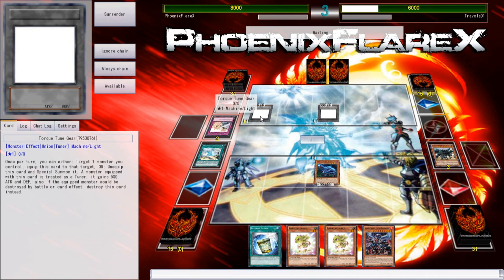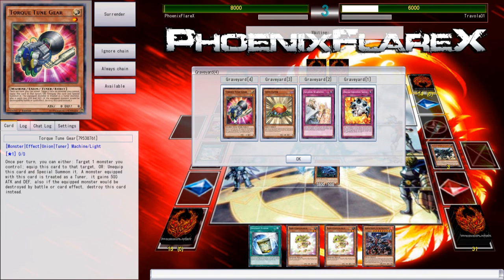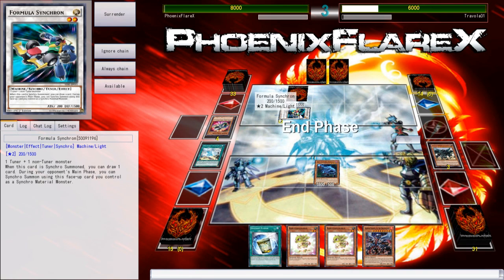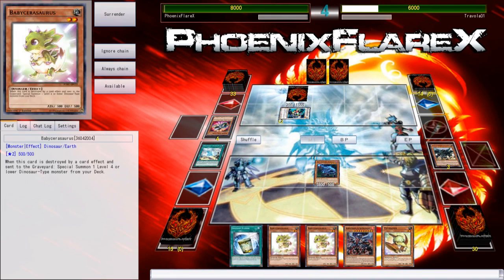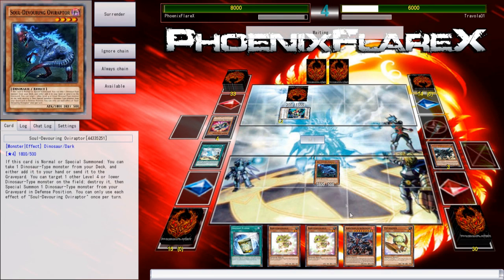Why do all your cards have no pictures? What is going on here? Level Eater and Torque Toon Gear — now they have pictures. Alright, that took a little bit. Okay, so it's a Union Monster — it just does protection. So he level-leadered into Formula Synchron, so he's just playing his Synchron deck again. But unfortunately his deck does not seem up to the challenge, because it seems to be suffering from consistency problems — which you can't really blame it, because it's Synchrons.